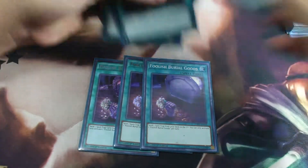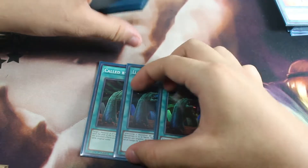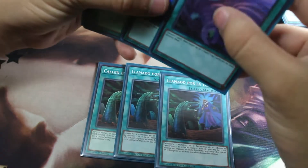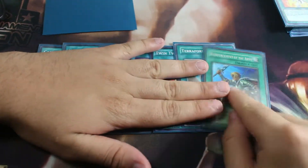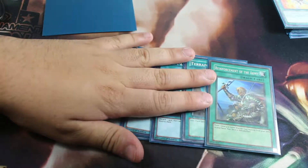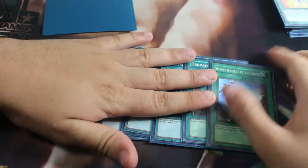Next, triple Pot of Desires and Barrel of Goods. This engine is extremely amazing. And rounding up, one Metalfoes Fusion. Next, triple Called by the Grave as hand trap counters and stuff. Two Twin Twisters, one Terraforming, and one Reinforcement of the Army to search your Raye. This is a spell, and basically having an extra Raye in your deck is extremely amazing.